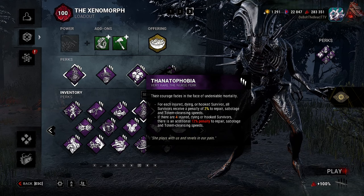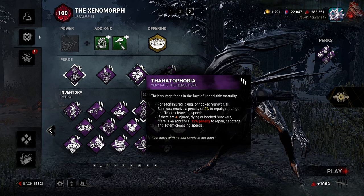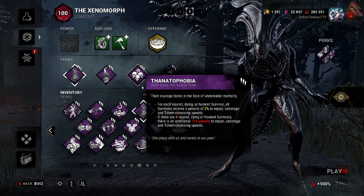The third perk is Thanatophobia. For each injured, dying, or hooked survivor, all survivors receive a penalty of 2% to repair, sabotage, and totem cleansing speeds. If there are four injured, dying, or hooked survivors, there is an additional 12% penalty to repair, sabotage, and totem cleansing speeds.